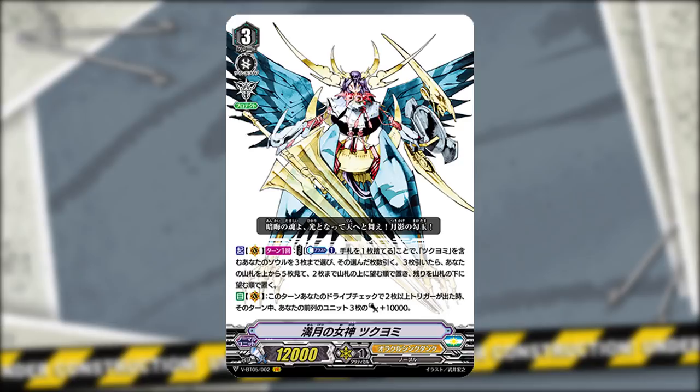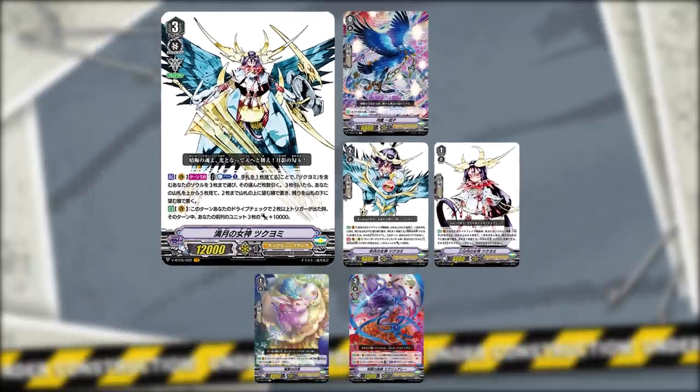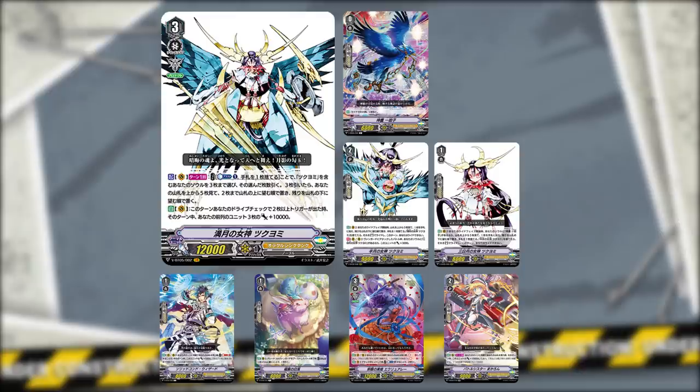Tsukiyomi makes her grand return in Standard and brings the concept of ride chains back to Vanguard — but this time far more consistent, powerful, and deadly. She allows Oracle Think Tank to be transformed from a defensive clan into a very aggressive one. The new VR, Full Moon Tsukiyomi, lets you stack the deck both on the bottom and on the top, draw a bunch of cards, and gain a lot of power when seeing multiple triggers. She is accompanied by Half Moon, Crescent Moon, and her trusted starter Ichibuyoshi. Outside the Tsukiyomi cards, White Hair of Inaba and Evil Eye Princess Ural help with consistency, while Battle Sister Makaron and Solid Kondo Wizard solidly establish the aggressive nature of the deck.